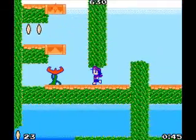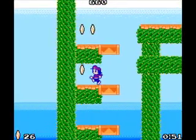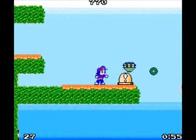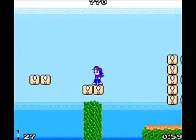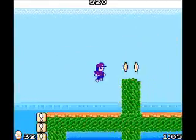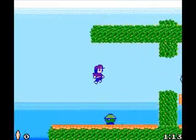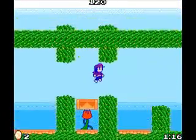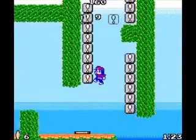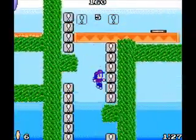That jump is surprisingly difficult to make sometimes. It would just be so much easier if it wasn't for that stupid slowdown. Watch for the fire spits so you don't accidentally jump into those. I don't know why I went to the end of the coins — I really don't — because I died. Thank you, random slowdown. I believe this is the first instance of wall jumping between things that can kill you, or at least the first instance in the main levels.